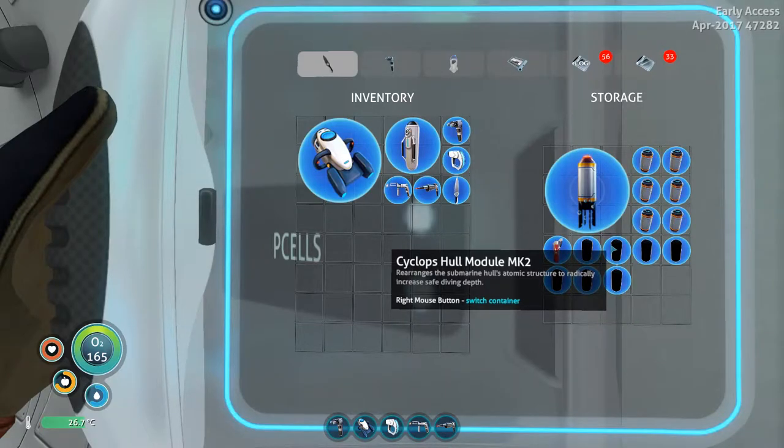Hey everyone, this is Johnny O'Nose and I'm playing Subnautica of the Silent Running Update. In this Let's Learn episode, I'm going to rank all the new Cyclops modules as well as show you where to find them all. The cool thing is you can get most of them, with the exception of the hull module, just by making yourself a Seamoth and getting the pressure compensator from the Aurora.